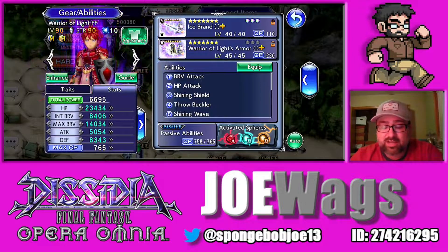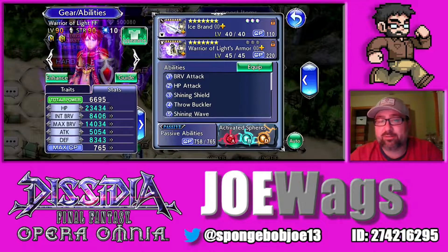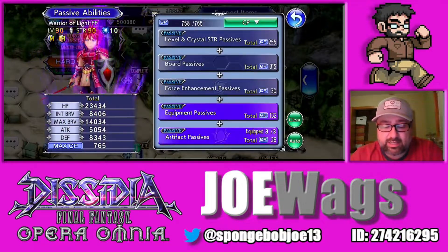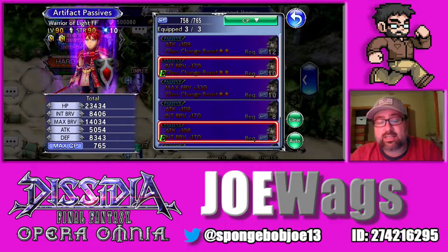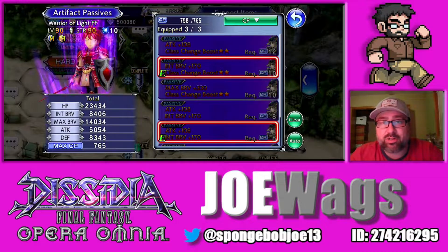Let's look at the artifacts and spheres and then jump into the showcase. Warrior of Light, unlike Prompto, is very simple and easy to play. The fight is going to kind of dictate what you choose with him. The main stat you want on him is Eye Brave, because he is a battery character and his battery scales heavily off of Eye Brave. He also provides shields, and Eye Brave heavily impacts how strong those shields are. So Eye Brave is key — it powers both his battery and his shields.